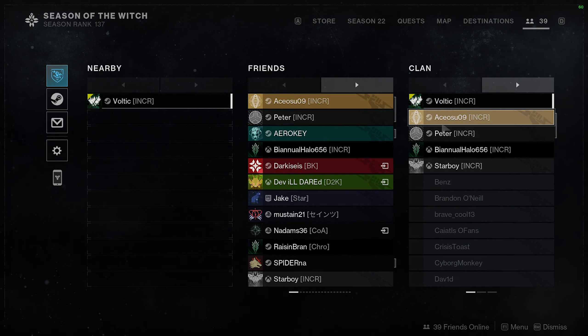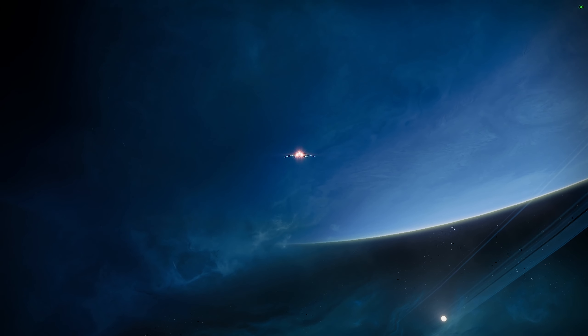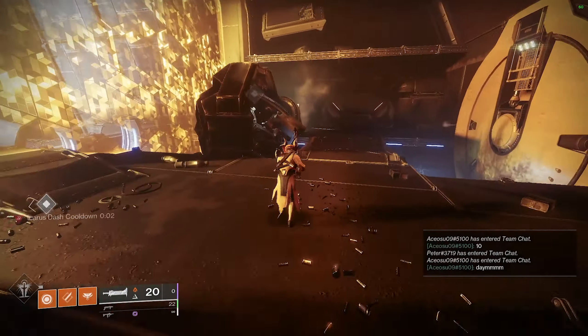Then join up on the Fireteam Leader, which is one of your friends or the LFG group that you joined, and just basically go into the Cabal Drop Pod. And that's it — free pages. This is insanely easy. And all you'll have to do is just rinse and repeat that same method over and over.